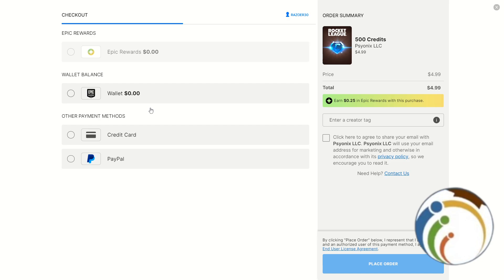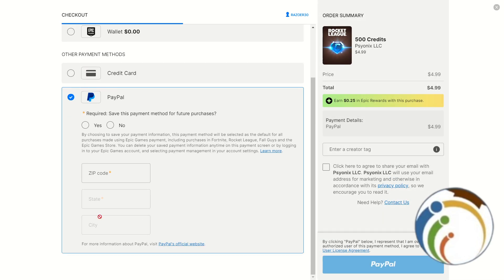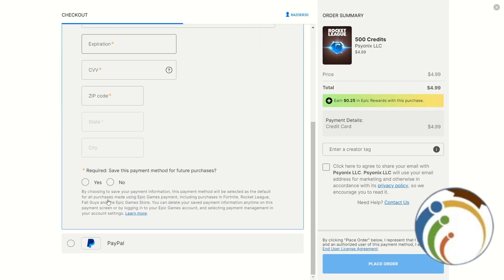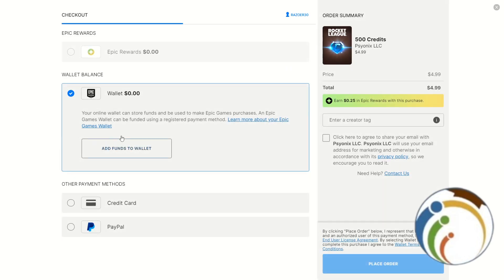All you need to do is click on your wallet, credit card, or PayPal to proceed. And that is all you need to know about how to do it.